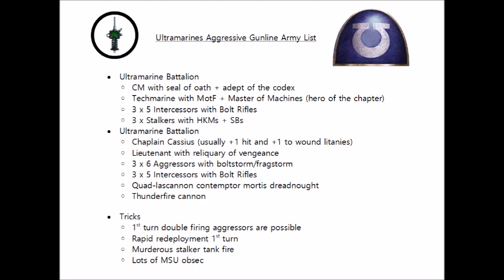Our Thunderfire Cannon will certainly be considering using the Tremor Shells stratagem, and potentially even firing again if it's vital to our strategy. Tremor Shells could help us slow down important enemy assets coming into the battle, or it can just plink away at enemy units out of line of sight and hopefully clear some objectives. The Techmarine as Master of the Forge can heal any of these vehicles for three wounds a turn, and the Techmarine with the Thunderfire Cannon can also heal one of them, so the firebase is quite durable.